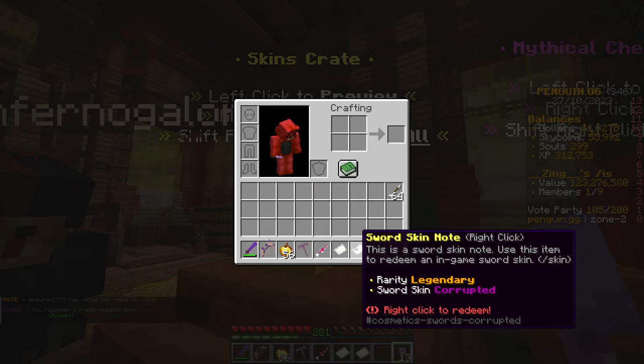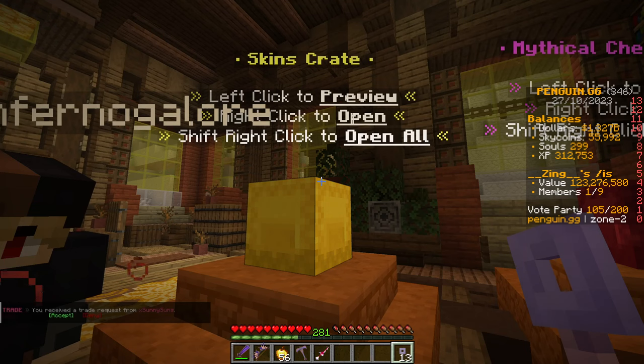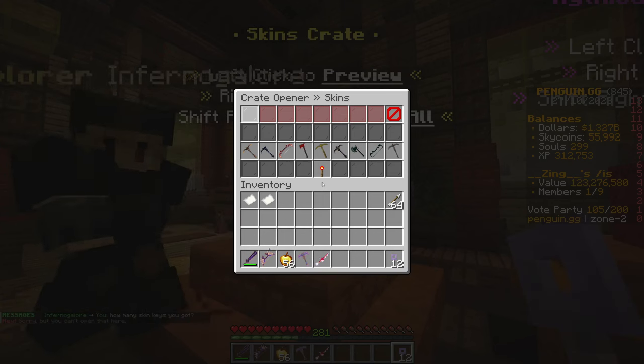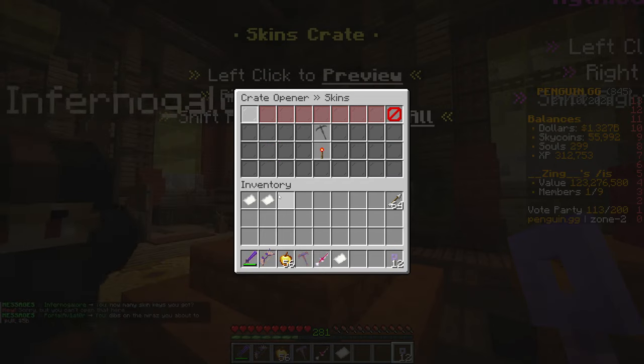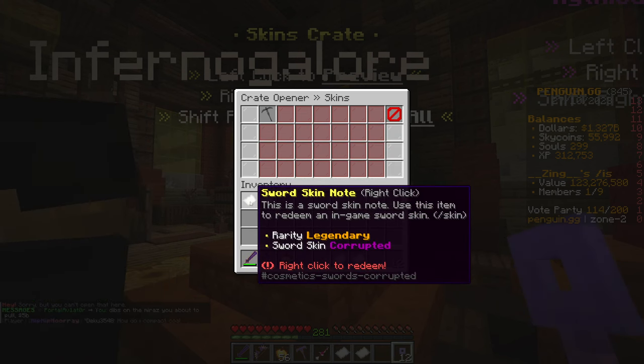Very good. So that's a good old skin — love that. A legendary corrupted skin. Perfecto. On to the next one — 13 to go. I literally said I want some good sword skins, and then we get this one which is actually pretty good, and then we get a legendary corrupted.